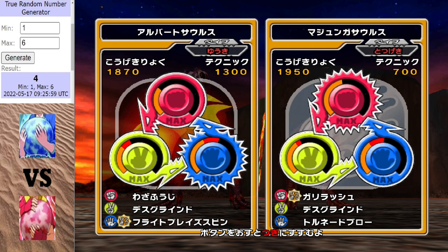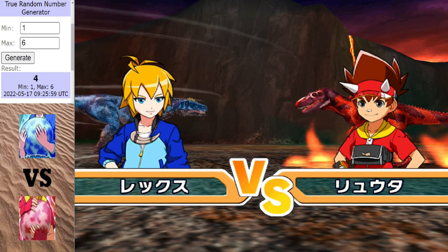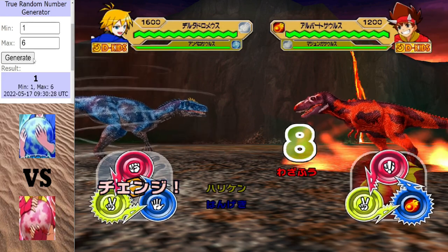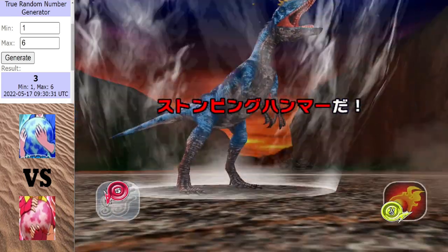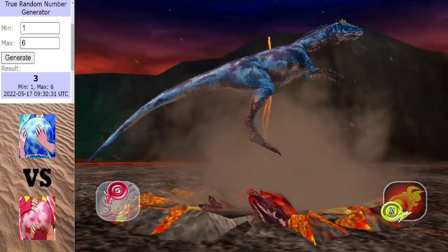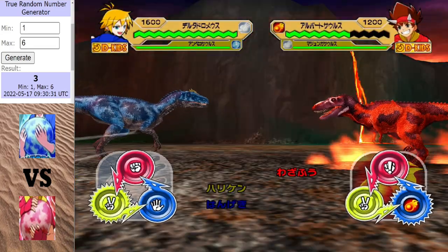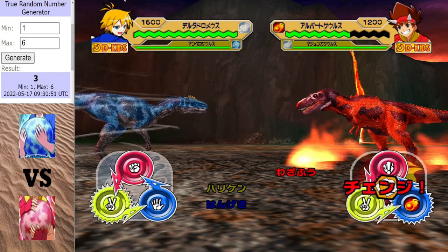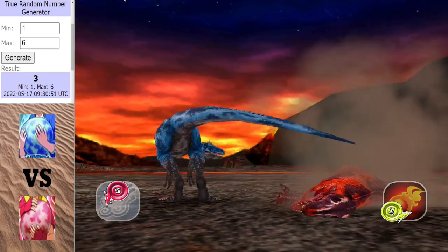If the blue egg loses this, then it is pretty much out of the tournament - the blue egg must win this match to stay in it. Oh, stop lagging! I'm going to have to look at the settings. Well, this is just the start the red egg would want, getting off that stomping hammer. This is the perfect start for the blue egg - an inverted stomping hammer.